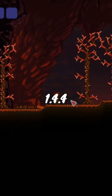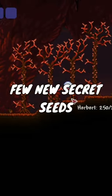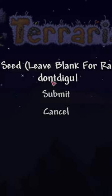Terraria, but I start in hell. Version 1.4.4 is out, along with a few new secret seeds like Don't Dig Up, which sets your spawn in the underworld.